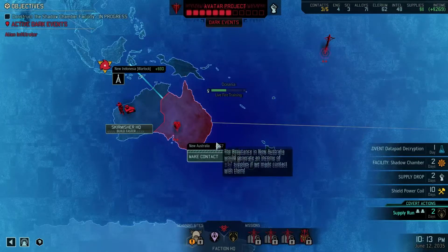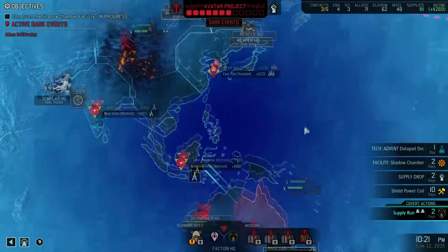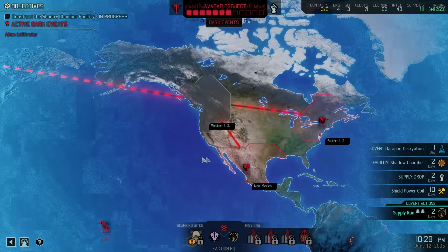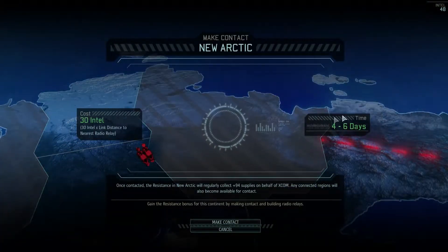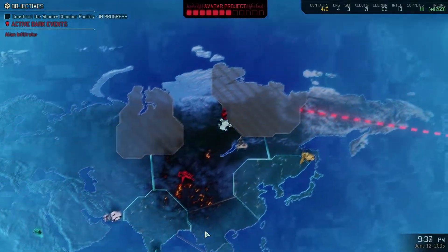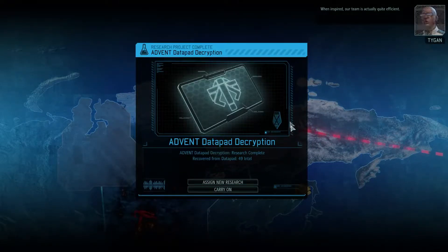We should probably make contact down here again — probably for sure. We have 48 intel. It's gonna cost 30 if we can make contact to someone adjacent to one of our satellites. We cannot go here until we take the new arctic back, sadly. We should probably grab them again. Let's do that for sector one, the arctic. This game can be rude — this game just beats you up sometimes. When inspired, our team is actually quite efficient. Hey, we have more intel — thank you kindly.